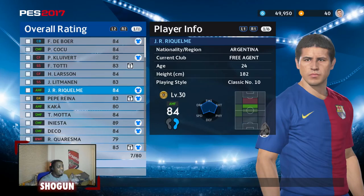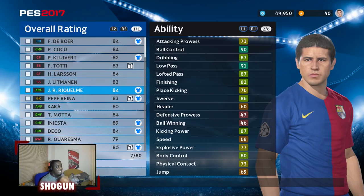Welcome to another player review, and today it's another legend: the one and only Juan Roman Riquelme. What a player he was — 84 rated as an attacking midfielder, drops down to 79 as a centre mid, but he's still got the same brilliant attributes: good dribbling, good passing, good shooting. You know what you're getting from Riquelme.